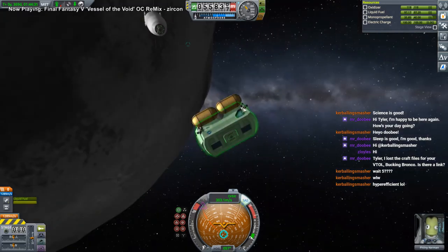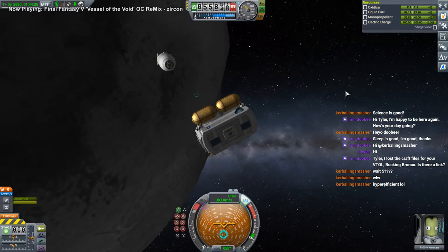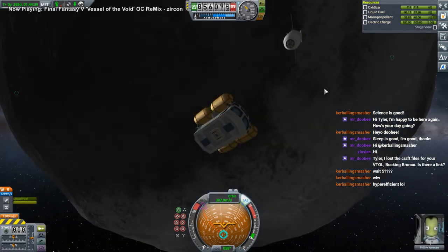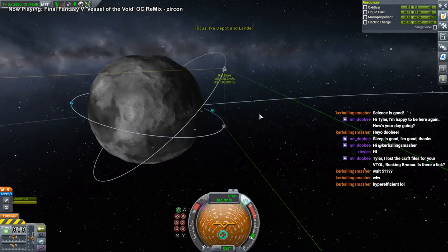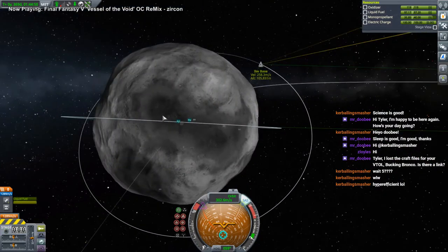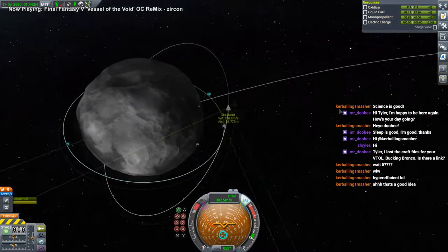The most important thing is to remember to thrust-limit the RCS thrusters, otherwise they're too OP, especially for something this size. I guess we'll try and land here — we'll EVA above this area and see if it's something new, and then try and land.